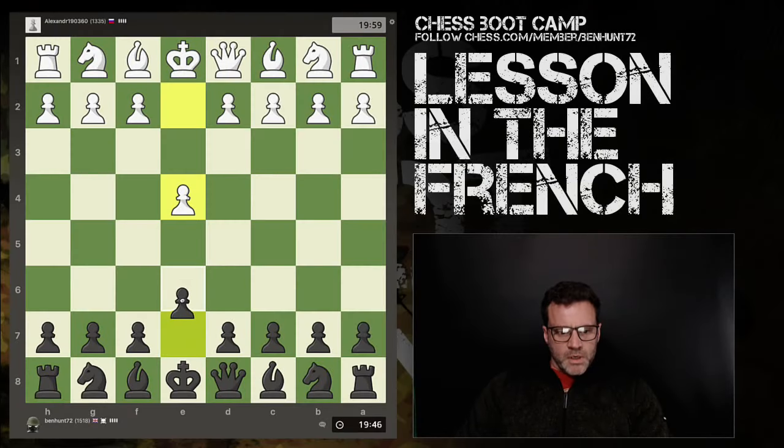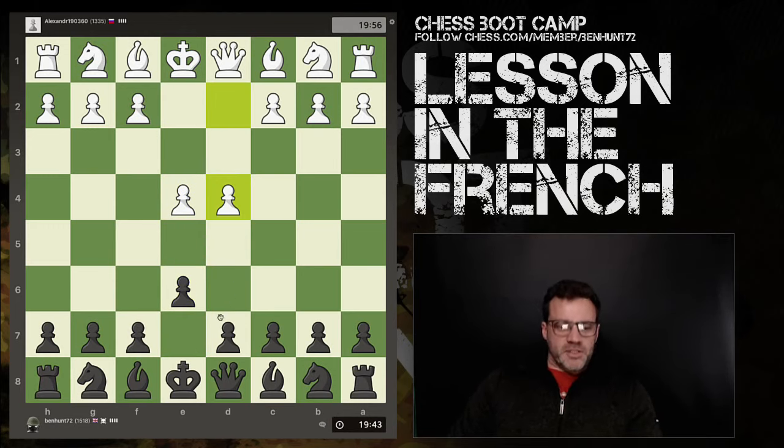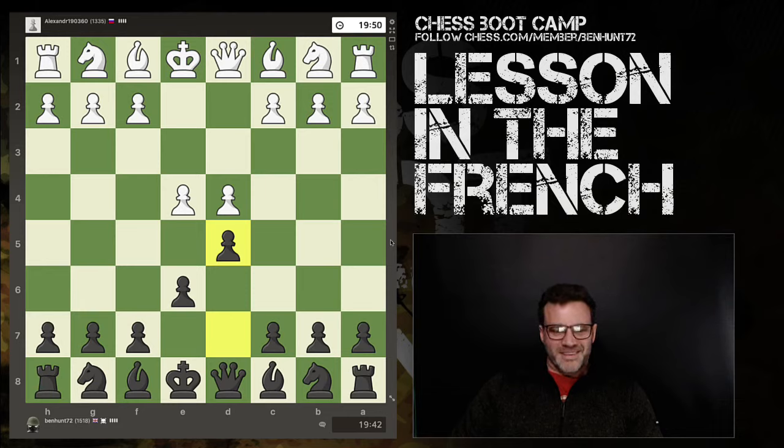I've got a request from Hussein in the comments saying he wants to see more losses. So I'm going to try... not really. Can you analyze some of your losses? I did have a loss yesterday against someone rated 1100. So this is the French Advance variation — I'm generally happy with this.